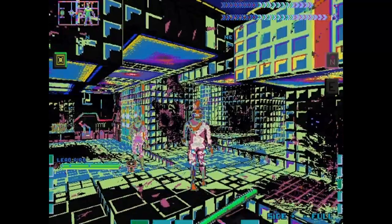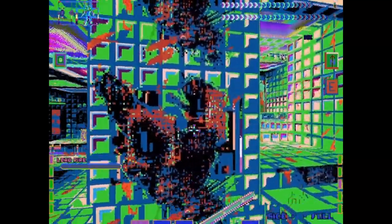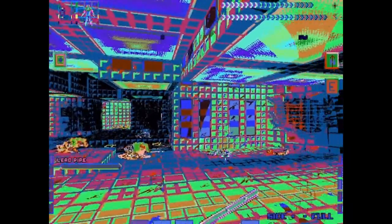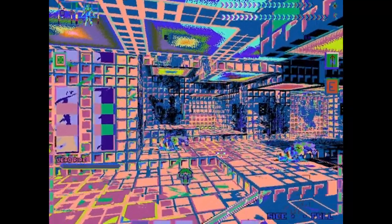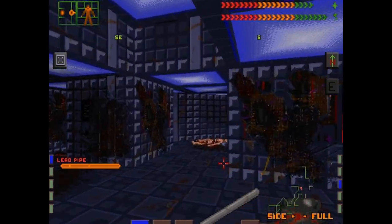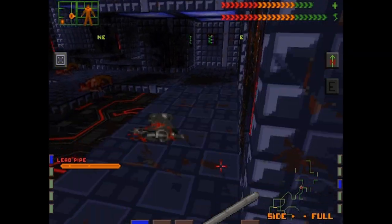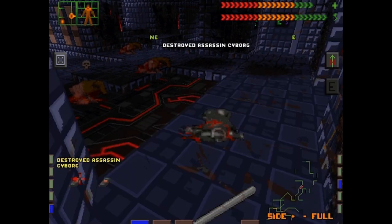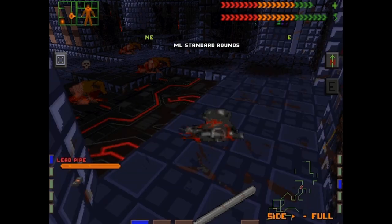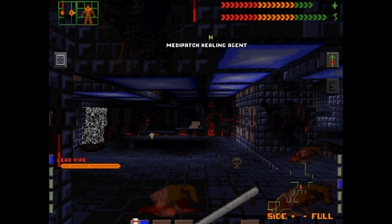The screen's going crazy — oh, it's this guy. An assassin cyborg. He certainly succeeded on the first attempt there and assassinated us. The screen is going absolutely crazy — this is the way it's supposed to look, by the way. It's not just an artifact of my graphics card or something like that. Play the game in something like DOSBox and you'll see that.